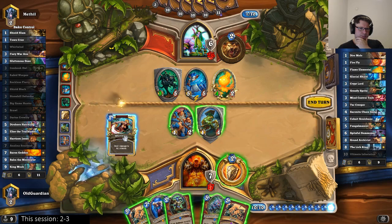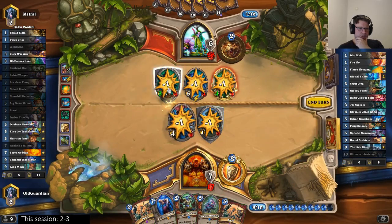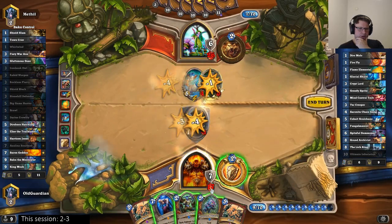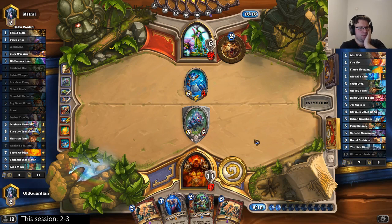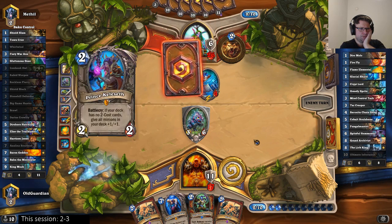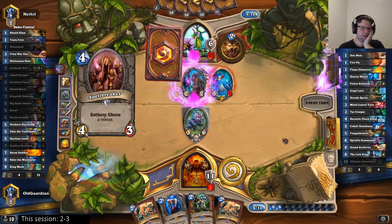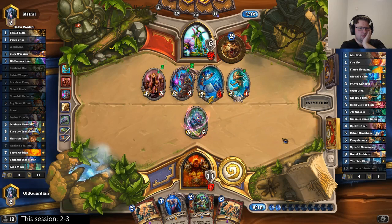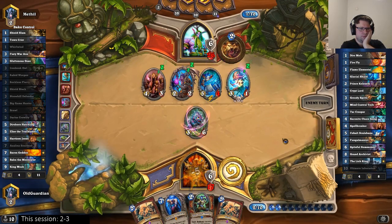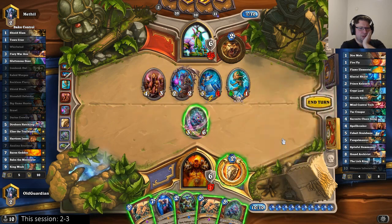Let's do Whirlwind — when I do Whirlwind I can trade here and trade there, and then play the Hatchling. He's going to silence the Hatchling of course, but this limits the incoming damage and I still have two Brawls left. He's got 8 cards left in deck. There's the silence — I knew there was always going to be the silence. There's going to be another silence though. That's a bummer. That's 11 damage right there.